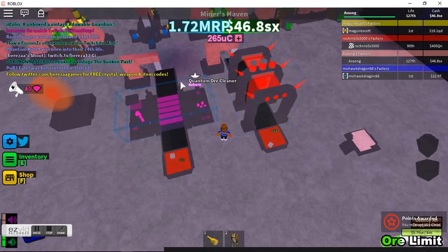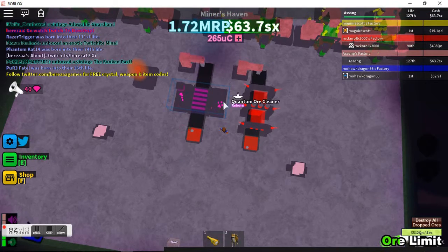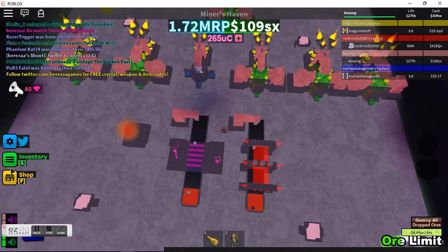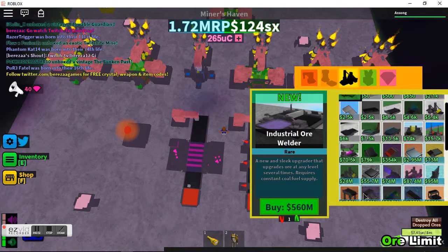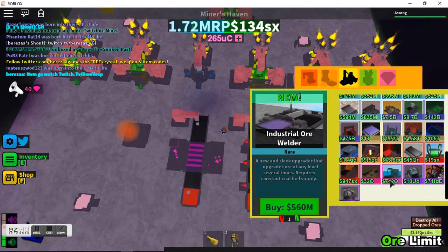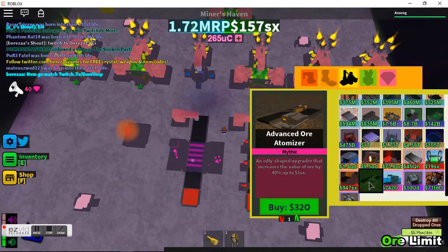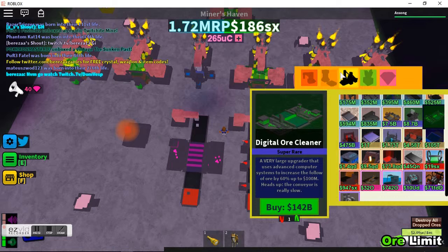So let's just start off with the Quantum here. It's actually built off the base of — if I can find it — the digital ore cleaner, and then they use the best ore advisor of the digital ore cleaner. But the digital ore cleaner only has one, while this one has five — although I have five, only the middle one works, so that's what really upgrades it, though it doesn't really make a difference.